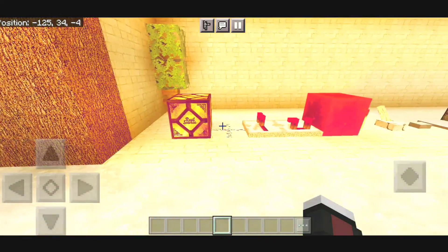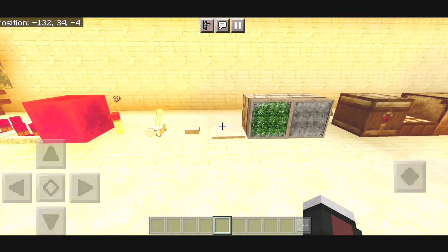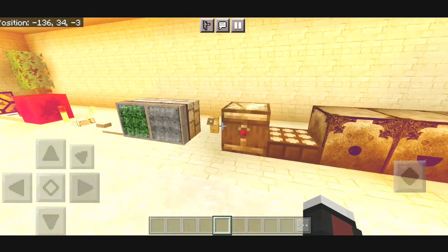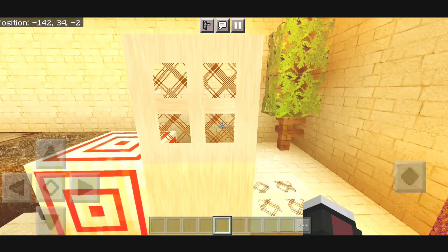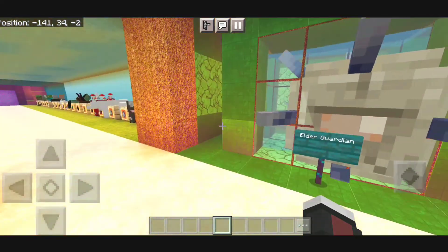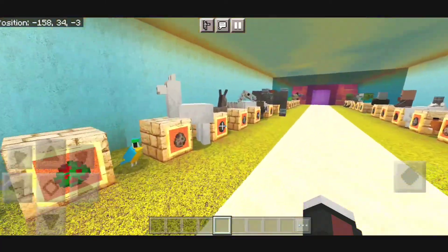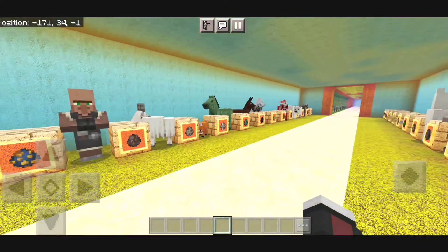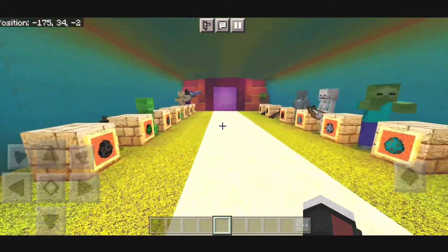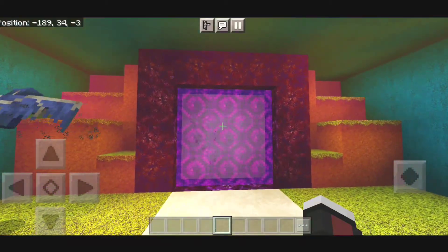We have some more stuff over here. We have the sticky piston, which looks pretty good. And these are all the other stuff — you can see the iron door looks a bit different, looks amazing. We also have some mobs over here — the mobs do not have any sort of new texture, they look normal as they are in normal Minecraft. And this is the portal — looks pretty amazing.